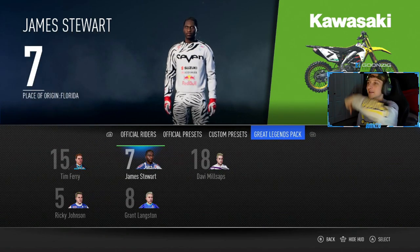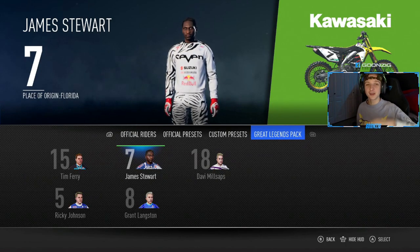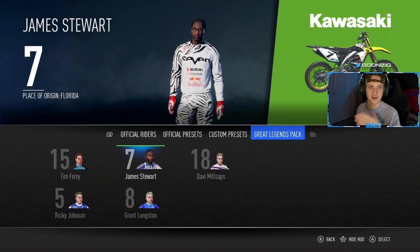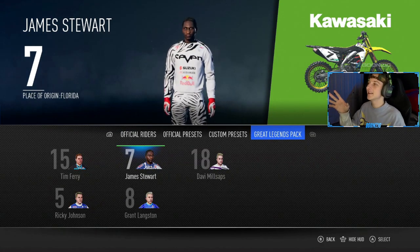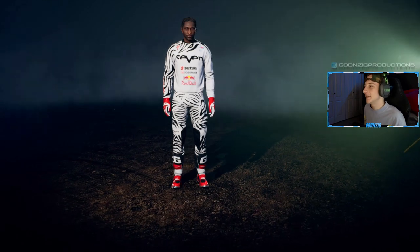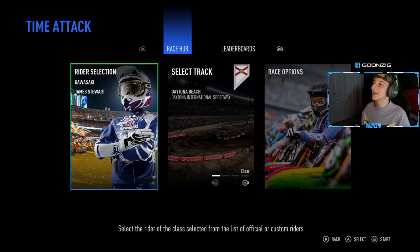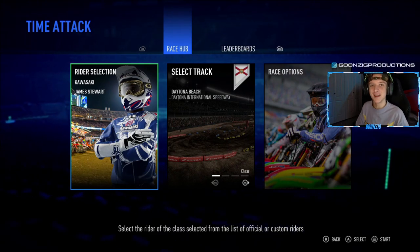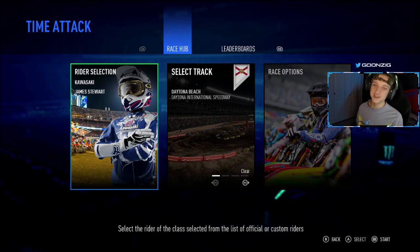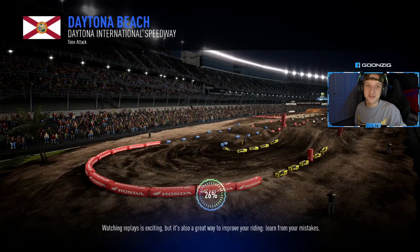I will leave the link down below in the description for any of you PC players that want to hop in and check out the mod. There are actually four different bike graphics that you can use — one's like an American themed, there's this one, and two others. The gear set we get is the Zebra Vibe 7 gear. It is clean. JS7 is looking fresh. The kit is clean and we're going to hop in and take on the infamous Daytona International Speedway as JS7. It's going to be a little bit of a mod showcase.